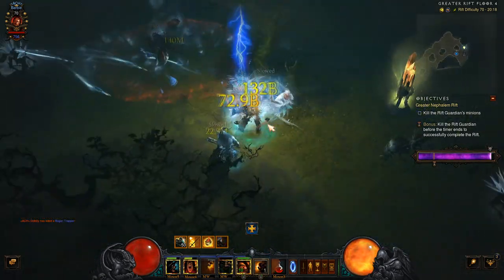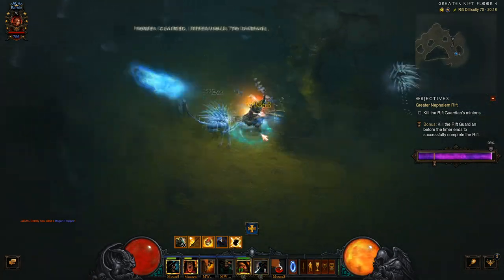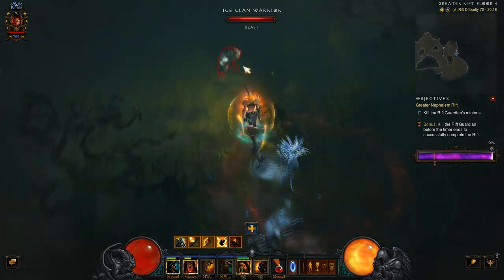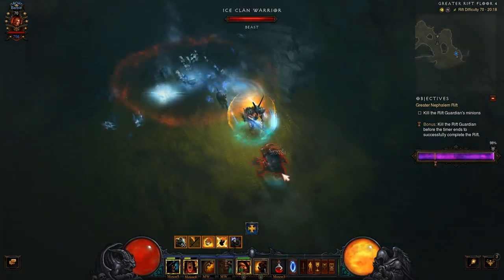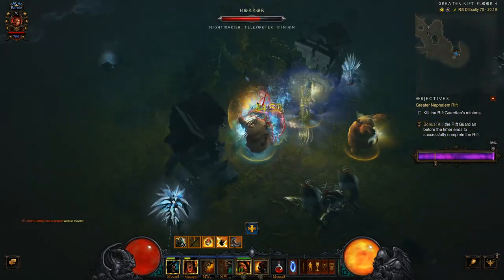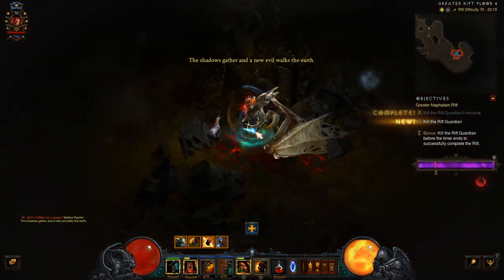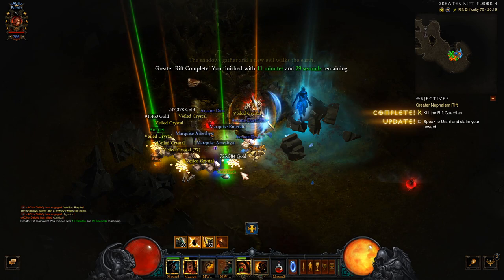For Furious Charge, you want to hit that and it procs the Band of Might, giving you 80% damage reduction for 8 seconds. Some other people may use Ground Stomp, but Furious Charge just allows you to move around the map a little bit more freely, and you'll probably get a quicker Rift time doing it. As you can see, this build is very easy to play. It's not as strong as the Whirlwind build, but still quite fun to just smash your way through a Rift.